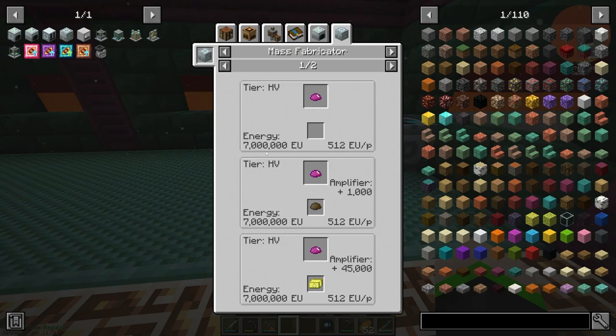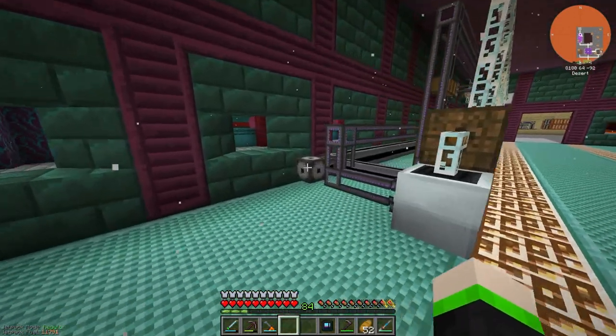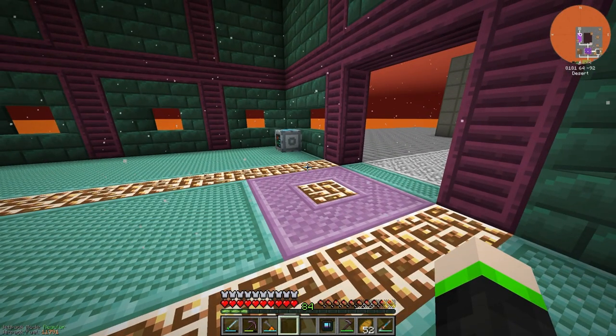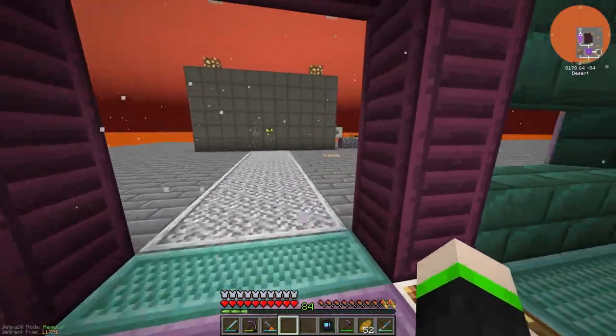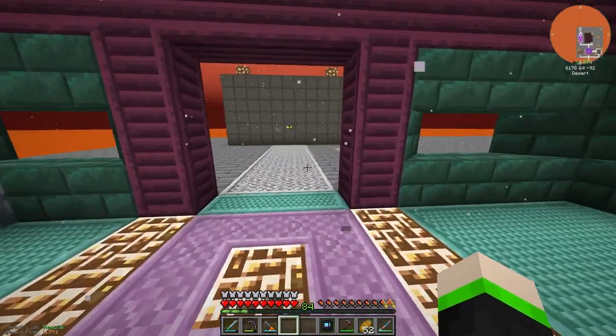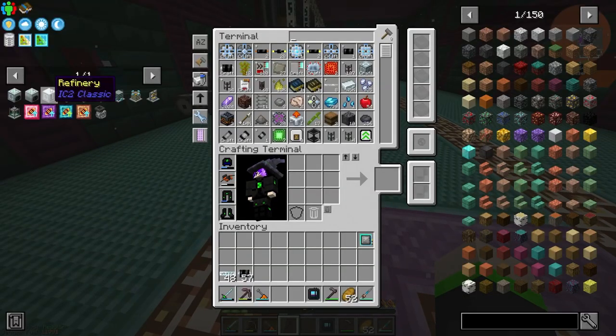That's why the reactor is basically going to be powering the mass fabricator alone. I kind of want it in this room so it can be attached to the applied logistics network more easily. Let's see what we need to make a mass fabricator.